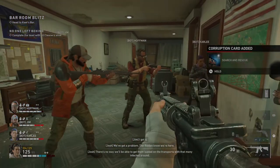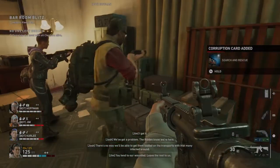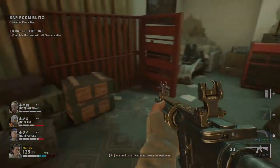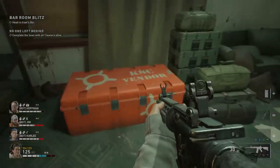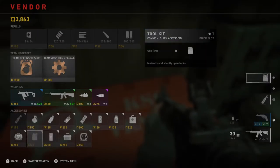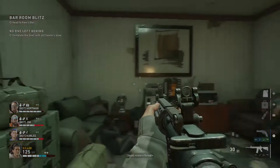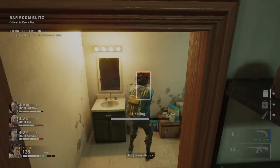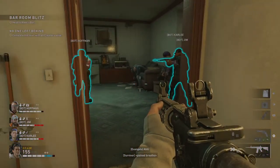The Ridden know we're here. There's no way we'll be able to get them loaded on the transports with that many infected around. You tend to the wounded, leave the rest. Let's get the rest of our loadout here too. Looks like we're just going to need a toolkit if we could find one in here, and some health — that would definitely help. Alright, it seems like we're ready to go.